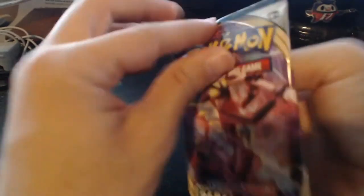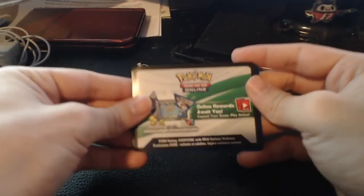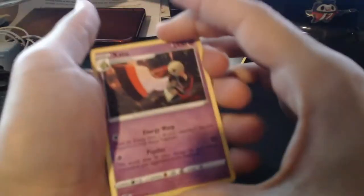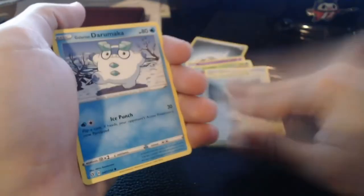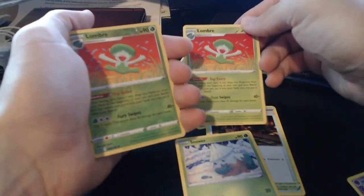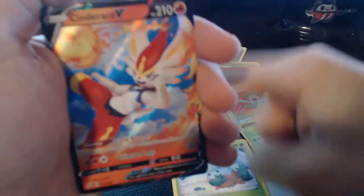Next pack — I don't know if it's just me, but some packs weigh a little heavier than others, physically. I just wonder if they're packed differently. Steel Energy on the back. Zatu, Lombre, Galar Mine, Snover, Pidove, Darumaka, Hatenna, Scyther — wait, we already got this card as the reverse art. And on the back — Cinderace V! I already have the promo from that if you saw the last video, but yeah, Cinderace V.